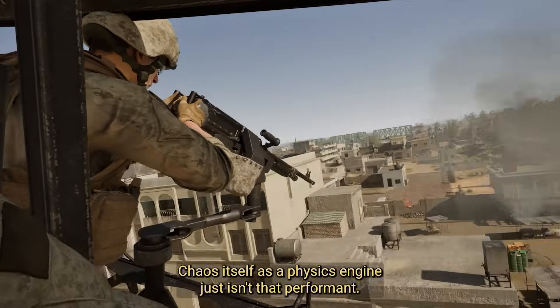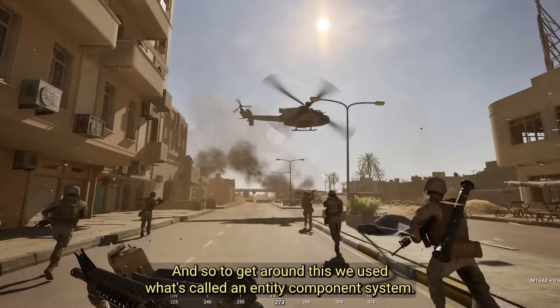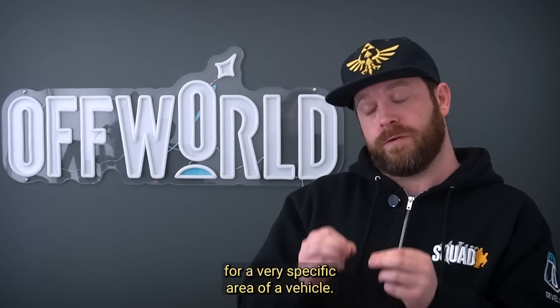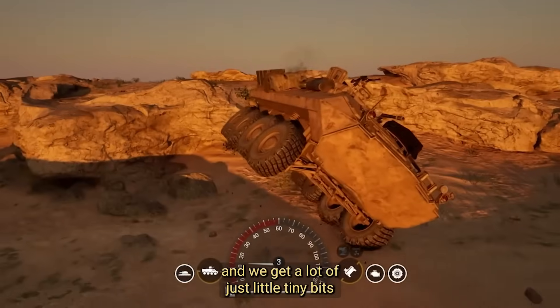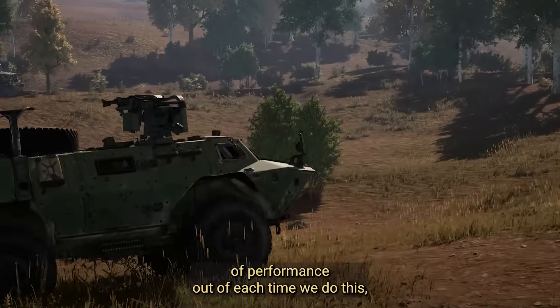Chaos itself as a physics engine just isn't that performant. To get around this, we used what's called an entity component system, and each of these entity components is responsible for a very specific area of a vehicle. Each of the wheels is actually its own entity component, and we get a lot of just little tiny bits of performance out of each time we do this.